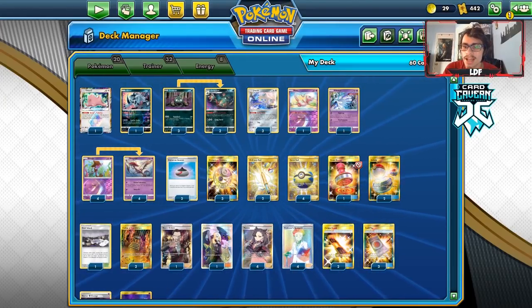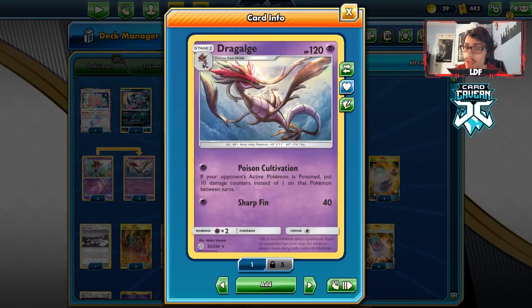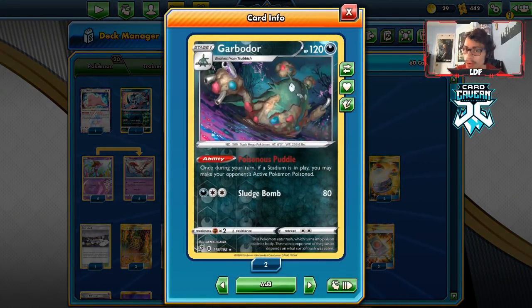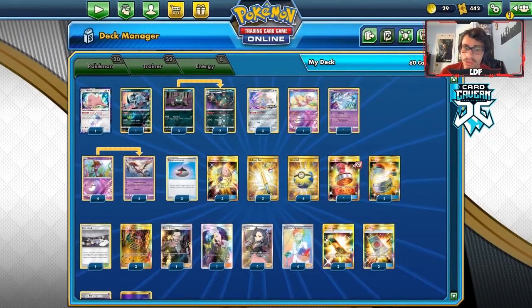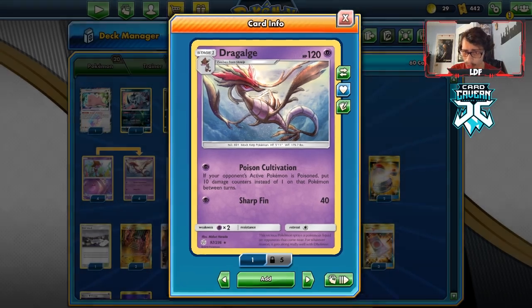Welcome to another Pokemon TCG Online Rebel Clash video. Today we're taking a look at a Dragalge deck, and this time Dragalge has Garbodor as its best partner. Garbodor can auto-poison the opponent's active if there's a stadium in play, which combos really well with Dragalge's attack Poison Cultivation — if your opponent's active is poisoned, you put 10 damage counters instead of one between turns.